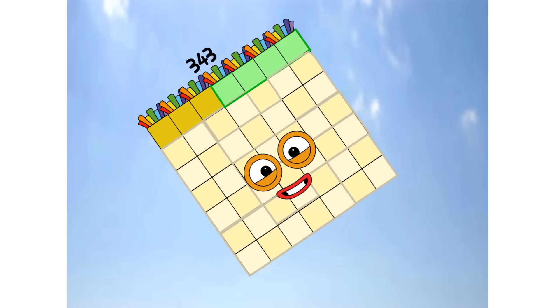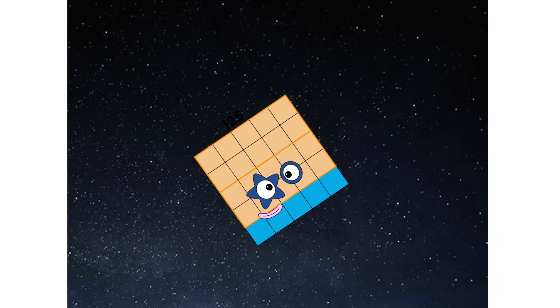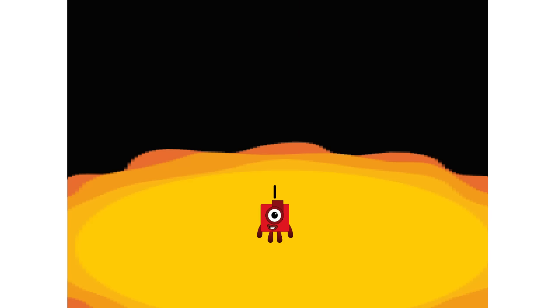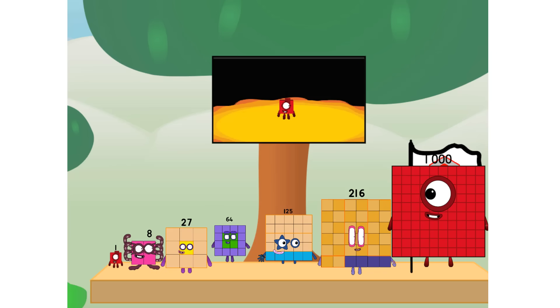Primary launch stage completed. Engaging secondary stage. We've reached space. Second stage complete. Entering lunar orbit. Launching lunar lander. The cube has landed. We did it! The only thing left now is to plant the cube flag. Numberland, we have a problem — I forgot the flag. Don't worry little one, I'll take care of this.